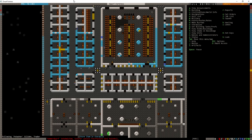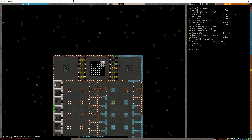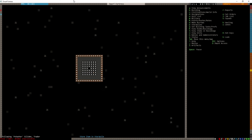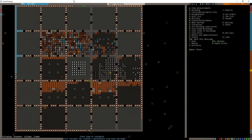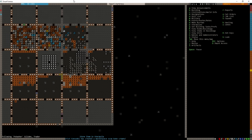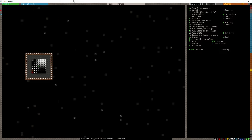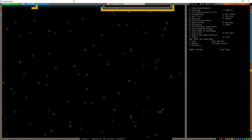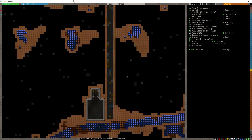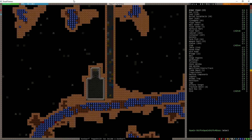And done. All right, now we should have a grate that we can install. Right there — steel grates.